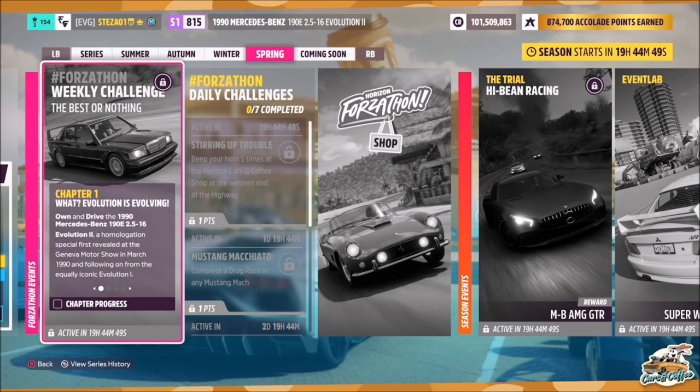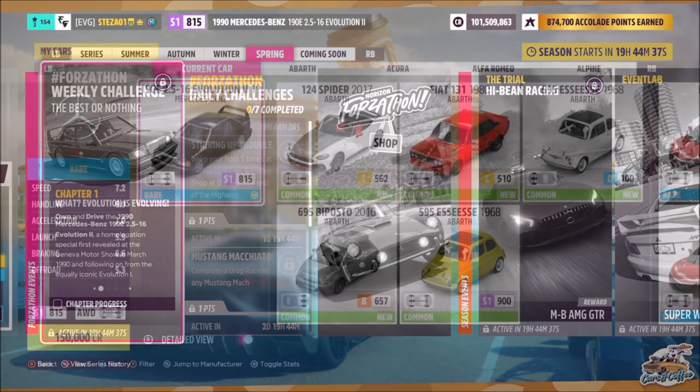Hello and welcome back to the channel. This week's Forzathon guide is called 'Best or Nothing,' which wants you to own and drive the 1990 Mercedes-Benz 190E to complete all of the challenges. Without further ado, let's get stuck in.